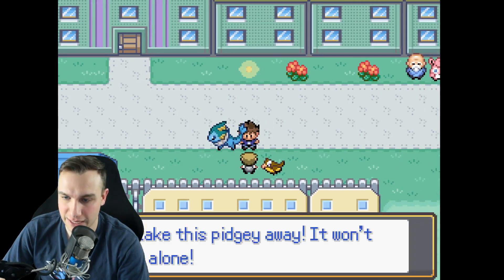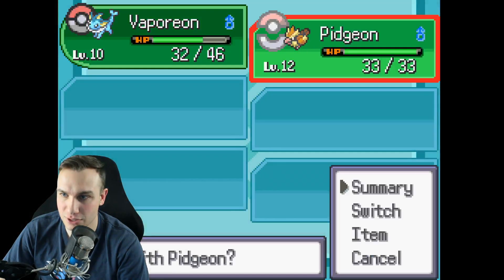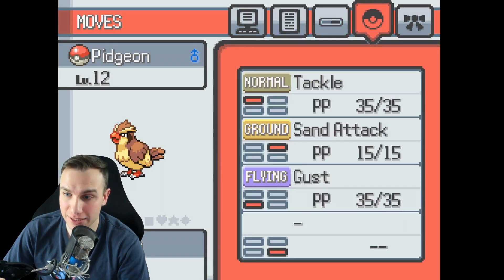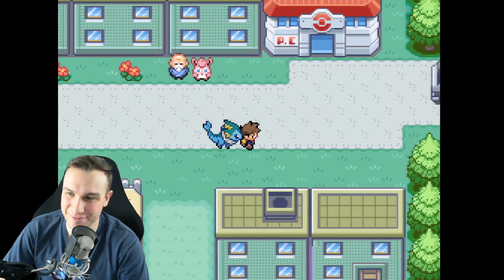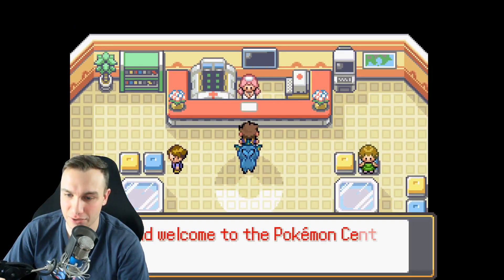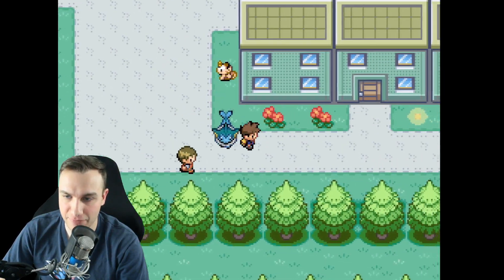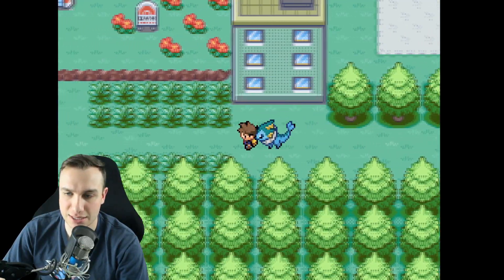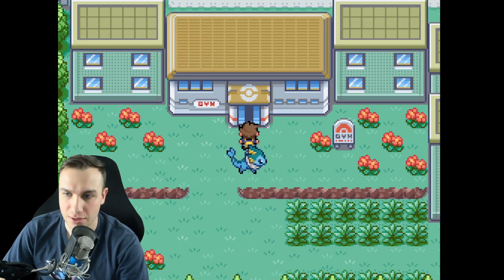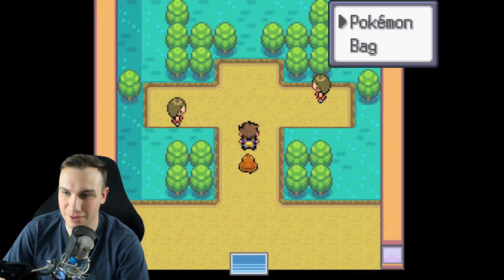There's someone here asking us to take their Pidgey because it won't leave them alone. This Pidgey could definitely help us take on the gym. It has an adamant nature and knows gust, which is pretty good for special attack coverage. I'll heal just in case — you can never have too many heals. I wonder if there are more rare candies scattered around the city; there's apparently a quest to find an item finder.